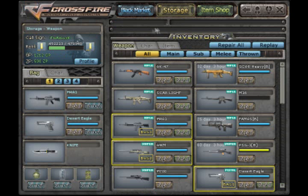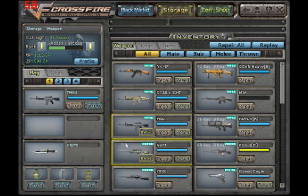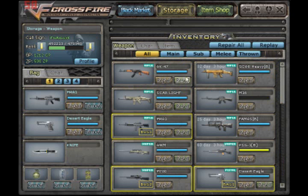Before you go out, make sure you go to your storage and enable the guns that you want. You don't want to be playing with your M16 — the M700 is a decent gun but the M16 isn't really worth it. It has horrible recoil and reloads extremely slowly. You can also fool around with your grenades if you buy them. Expanded slot, etc.